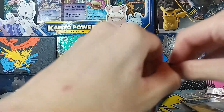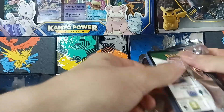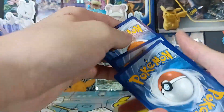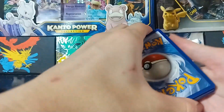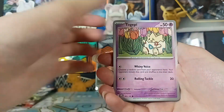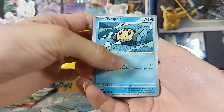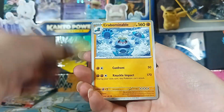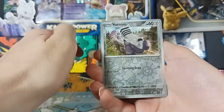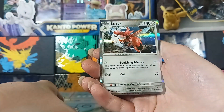We didn't get anything out of those five but this is gonna be it. Alright, next five packs. Here's the code. Guess the energy — psychic? You got it right! Togepi, Bonsly, Dolliv, Toedscool, Magnezone, Crabominable, Mawile, Varoom and... nothing again.